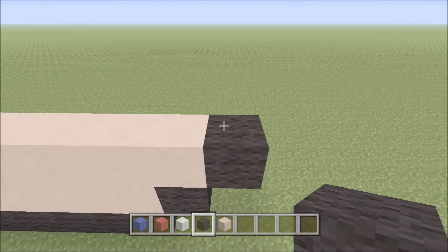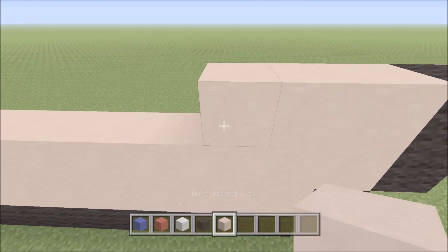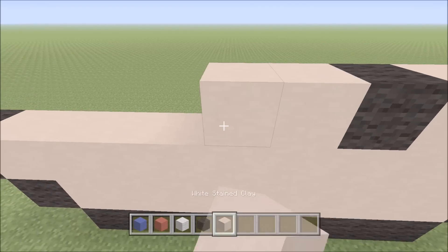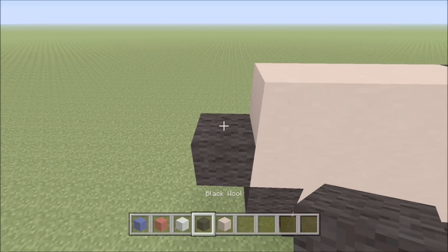Build up on the right above the black with a black. To the left of it we're gonna have three white stained clay — one, two, three — and then a black, two white stained clay, a black, three white stained clay — one, two, three — and then a black.